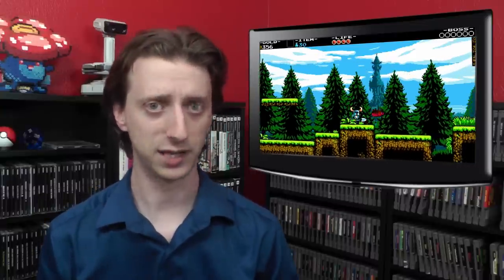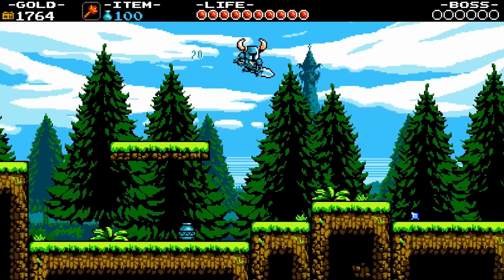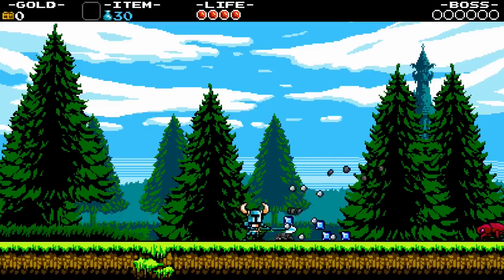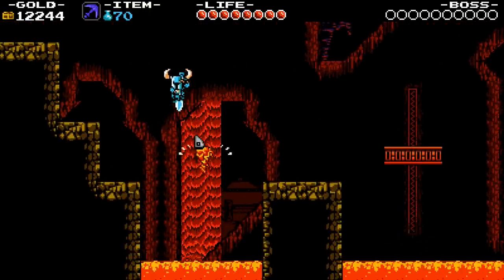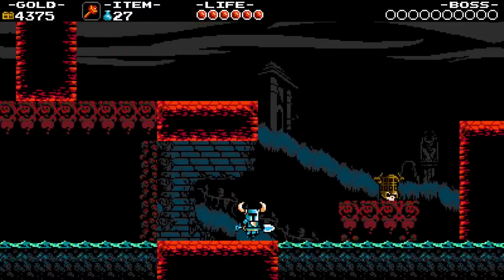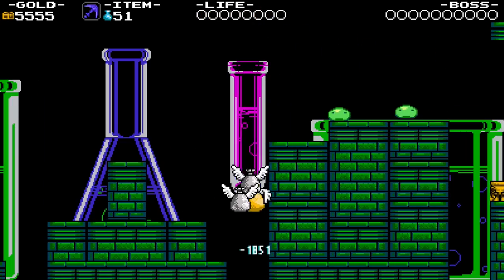Shovel Knight is a platformer that plays very similar to Mega Man, DuckTales, and Zelda II. You run, jump, and smack things with a shovel to defeat enemies. You can also use it to downstab and bounce off of enemies, and of course you can use the shovel to dig up treasure or discover secret areas. The jumping is precise, movement is fluid, and any and all mishaps is your fault alone. At no point in my playthrough did I feel like the game cheated me into death, either from weird momentum or questionable landing spots or whatever. It's a mark of an excellent platformer that is very clear on its core gameplay.